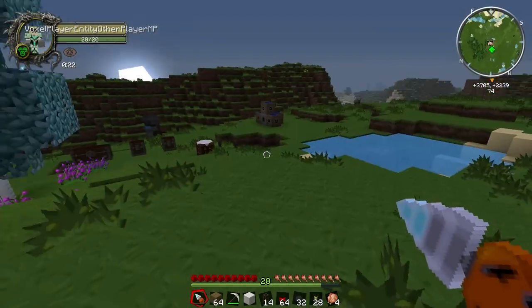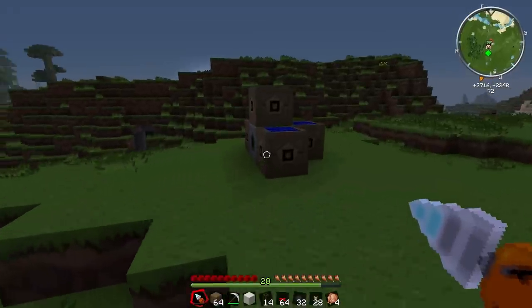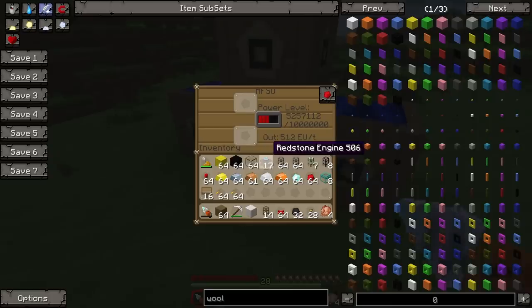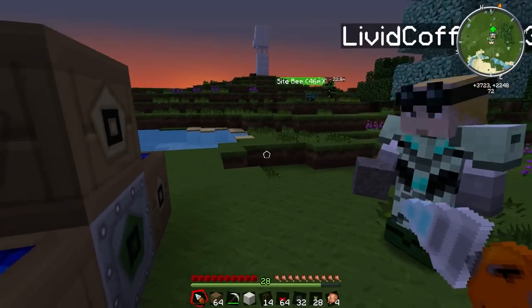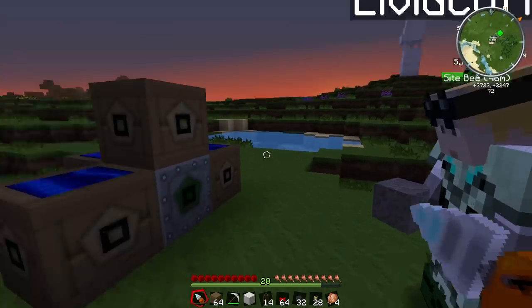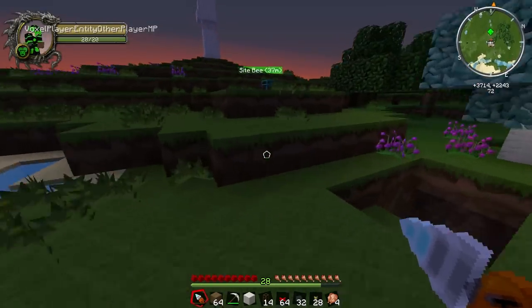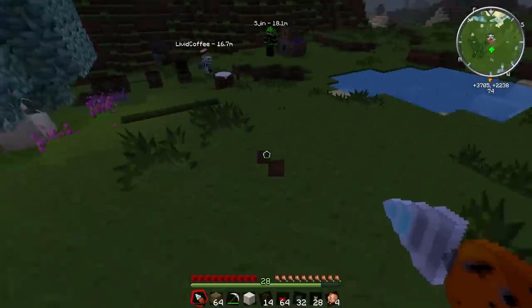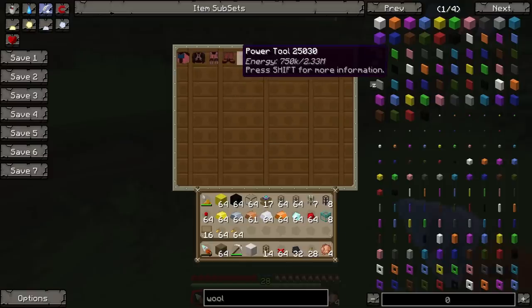There should be a solar generator that Duncan set up last episode over here. Yeah, over here. So this thing should have some power in it — it's got a bit. It's night now, so it's not actually charging anymore. But if you charge it back up in here, Shin, this will protect you from the elements. I noticed the charger was a bit low.